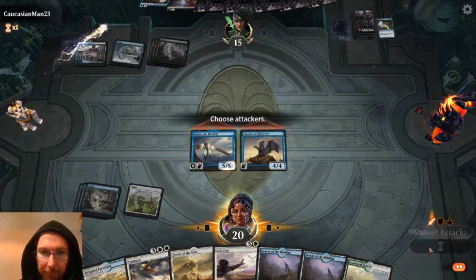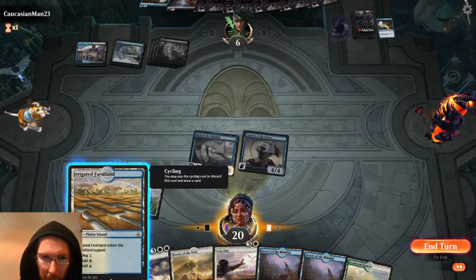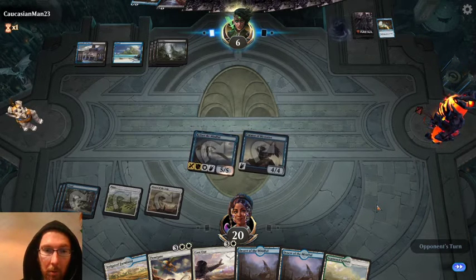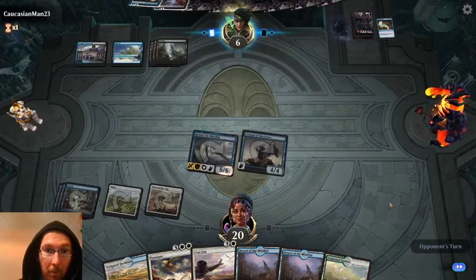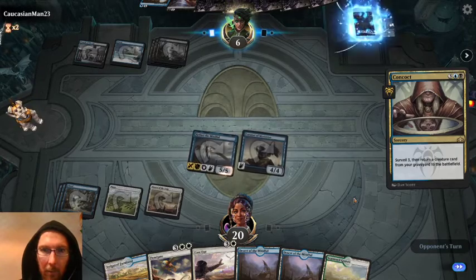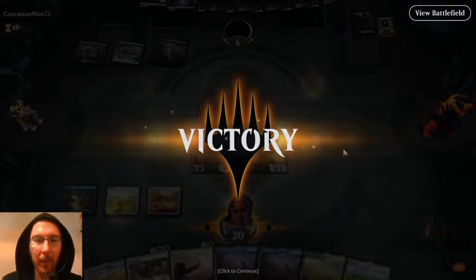Kefnet can attack again. We want more white sources. We've only gone down to six cards in hand, so they now need to sweep, bounce, or destroy the Curator. Sometimes this deck is just flyer aggro. What's he returning? Because we haven't seen any creatures yet. No creatures! Their reanimator deck failed to animate. Our first victory with Drake Haven - hooray!